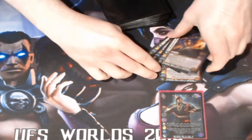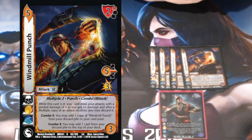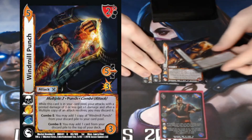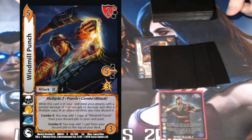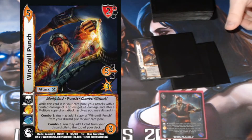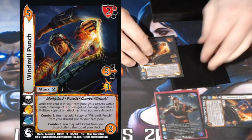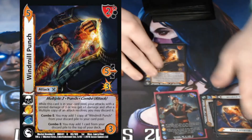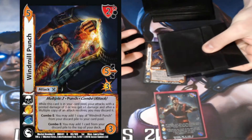The main kill card in the deck is Windmill Punch. It's a phenomenal card, but in Liu Kang it really shines. It has multiple three, and whenever the multiples resolve they get discarded from the card pool. On Windmill Punch I mill the top cards with Liu Kang and find a combo attack. Then on the multiple I do it again and find another one, then it discards from my card pool, and on the next multiple I find another one.